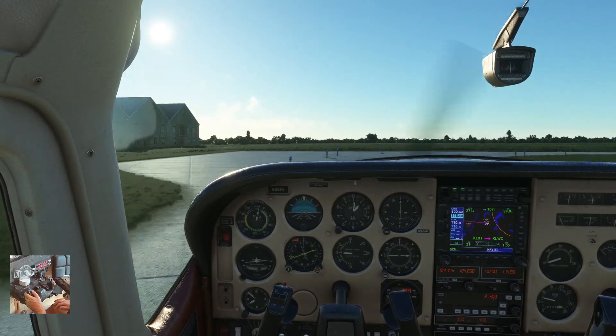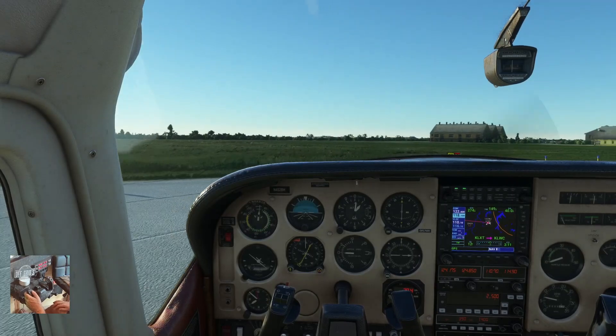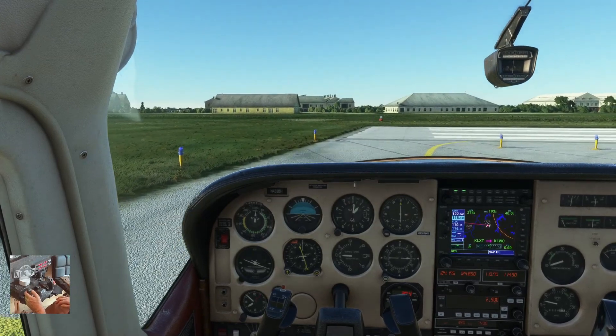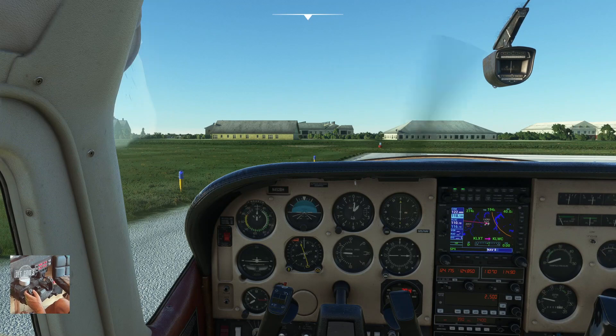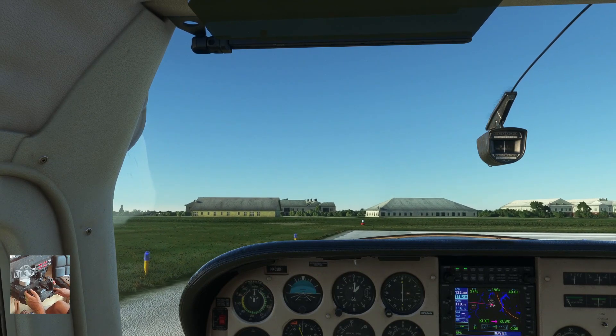Let me get heavy on the brakes here. Let me stop right — look at these taxi lights, they're not so good here. We are going to depart to the north. Kilo Lima X-Ray Tango Traffic November 452 Bravo Hotel, taking off runway 18, north departure. Turn on all my lights. Let's pull on the runway here. Looks like a nice day for flying, anyway.